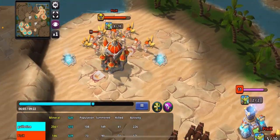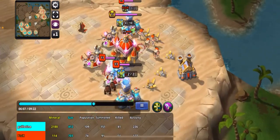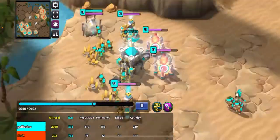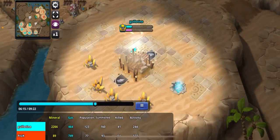Looking at some worker counts here — he's got nine plus five, that's 14, another four, so he's got 18 workers to my 10, 20, 30, about to be 40. And I've already started base number five.